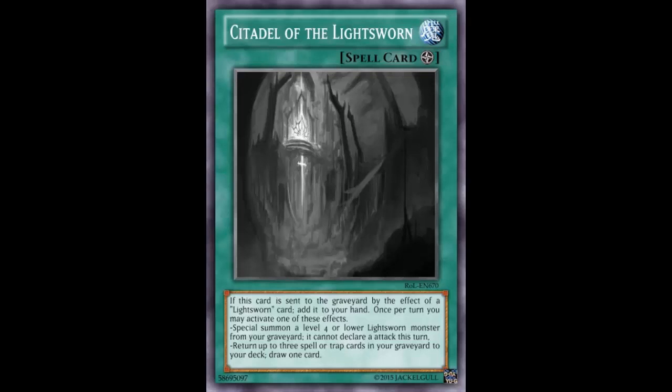That's one of the things that hurts Lightsworns so much — there's a chance you'll just mill the specific cards you need. That's also why Lightsworns have such a hard time siding: they may get their side cards but there's a good chance they'll just mill them straight to the graveyard.